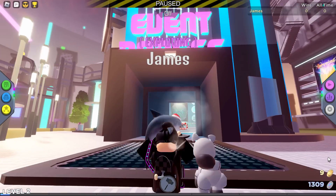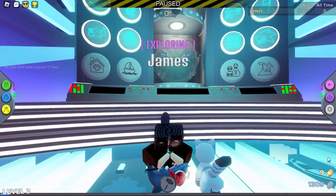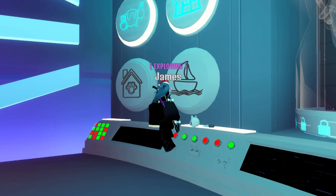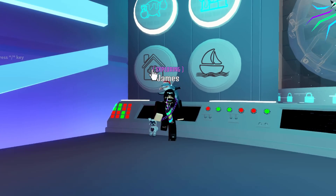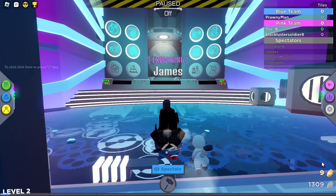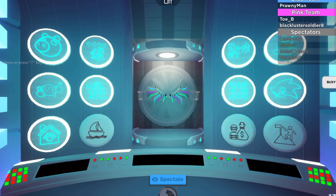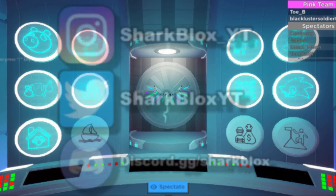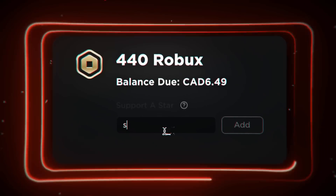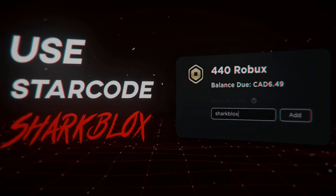We should now have the badge — let's check the inventory. There we go: the Adopt Me RB Battles challenge badge. That was very easy, which is nice. The final step is to add the badge to the event badges room. After this we only need three more. It seems like it wasn't adding at first — I had to try a new server. Now it's working. That's how you get the Adopt Me badge — if you enjoyed this, leave a like and subscribe. See you in the next one!